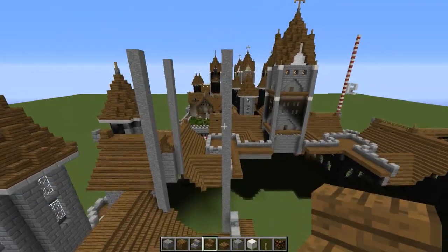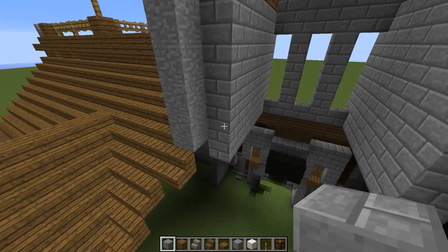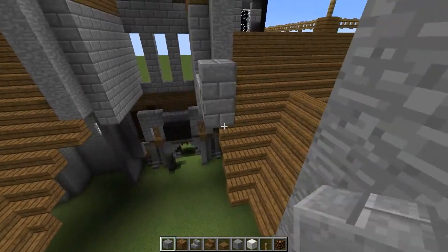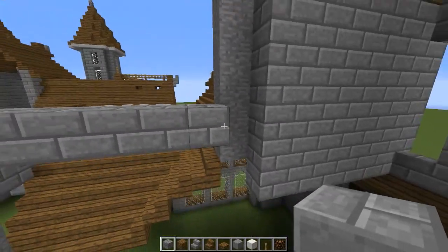Alright, so now we have our corners. Next thing we're going to do is take some stone bricks and we're going to fill in the inside — one block to the inside. Right here, all the way down. There we go.